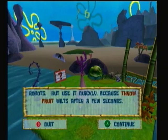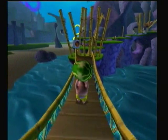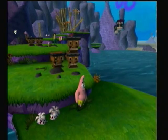He can throw fruit - press X and then you can throw it at buttons. What all can Patrick do with this special move? Find out next time. Take care then.